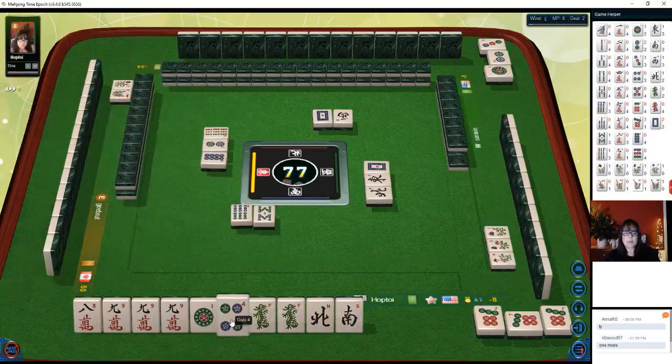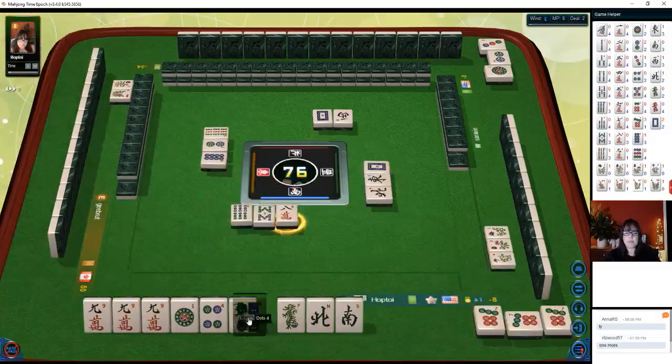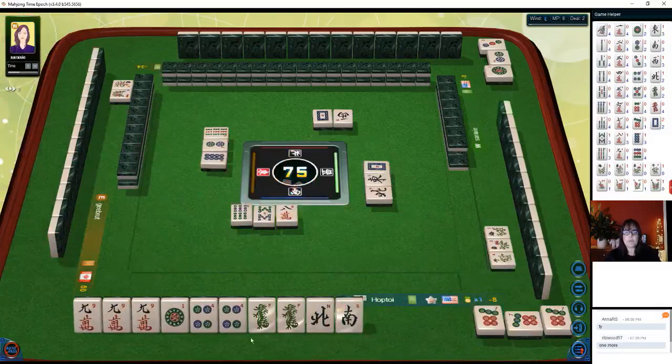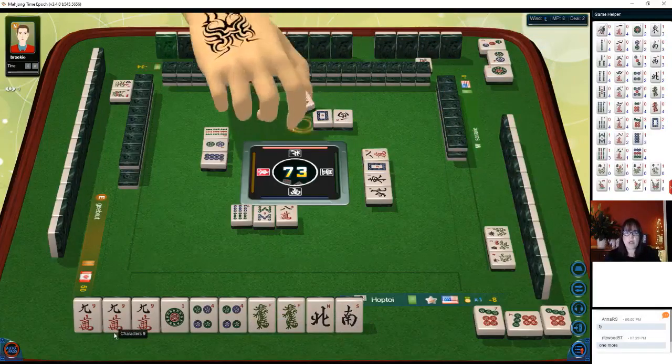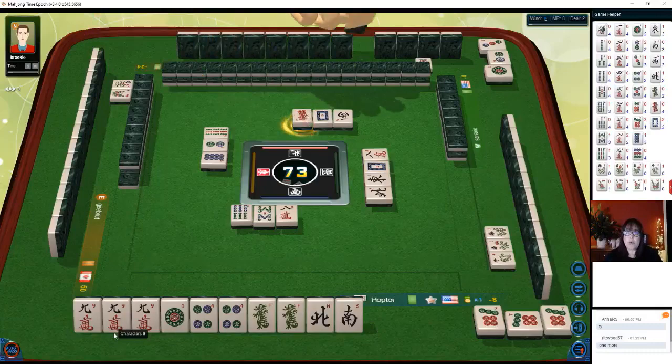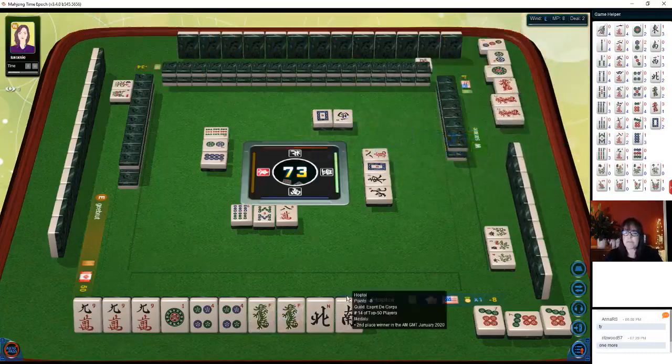Eight dots — we paired up. Let's get rid of the eight characters. Now we need one more pair. We could be waiting on characters, though. We're concealed with a pong. In Mahjong competition rules it's a pong — three of a kind is a pung. I keep saying 'pwon' because I play Riichi too, and it's a pon in Riichi. There's a red dragon pong.